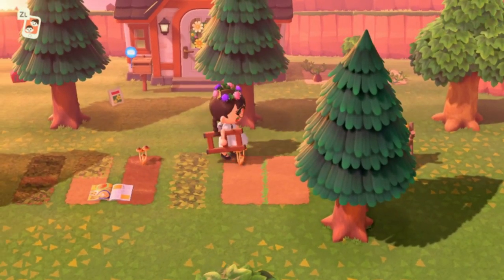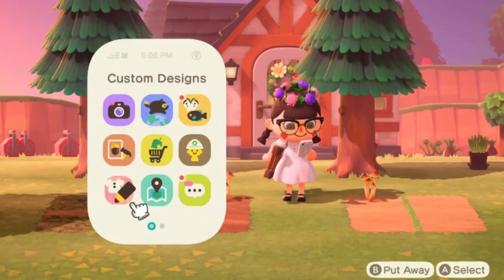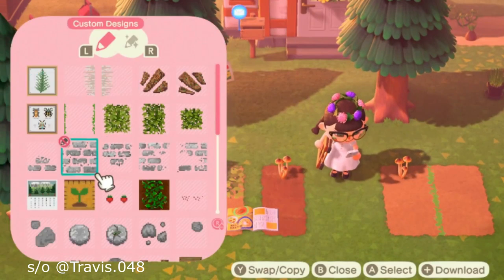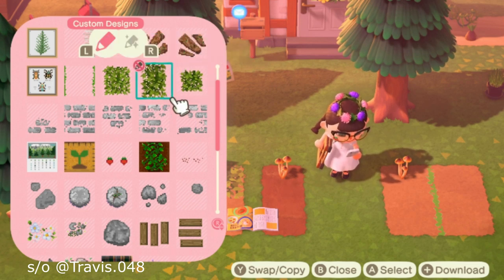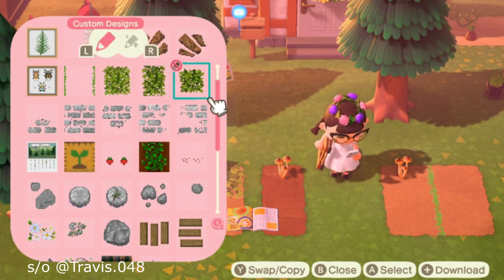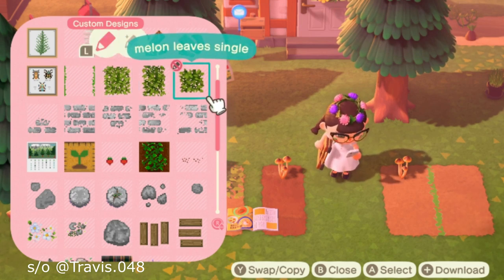There's that, and then I was asking Travis to make a PNG QR code because I had this one which is a regular one from New Leaf. I asked if he could make one because he's good at it, and so he made three. I'm going to share his creator code with you guys so you can get them too.